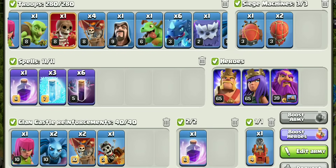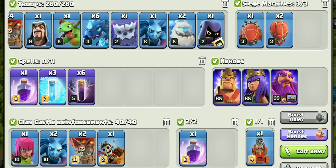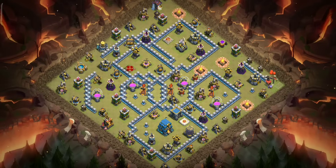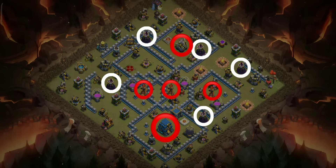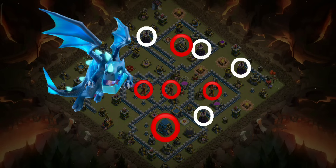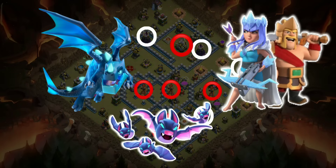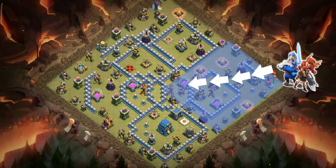This is the army composition — make changes according to the base. These are the major threats to the bats. We usually use electro dragons for the town hall, and with heroes try to clear most of the splash defenses. We can overwhelm the back end with bats after that. We will dive our heroes to clear all these things.